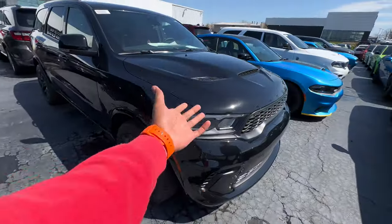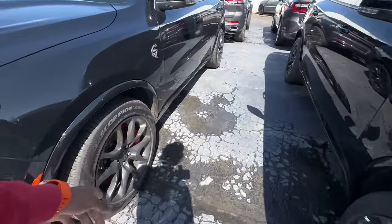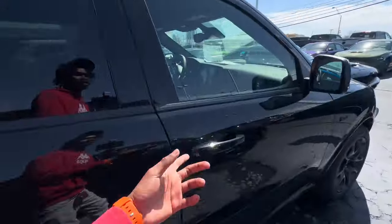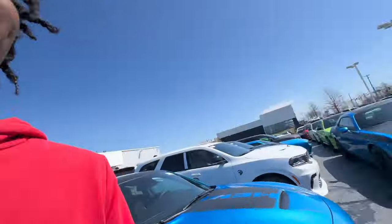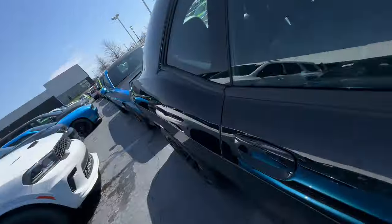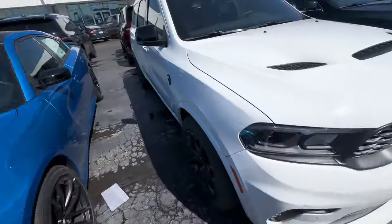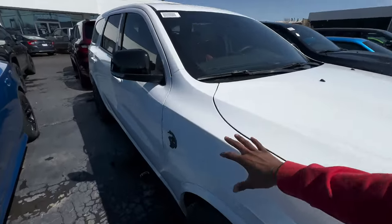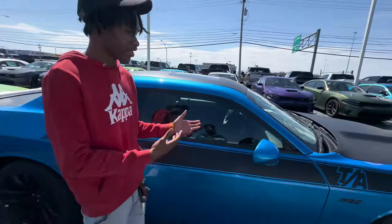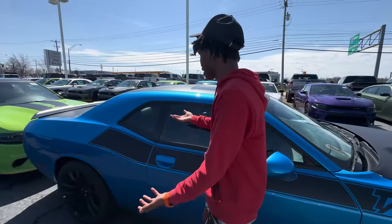Two more Durangos — we got a 392 and a Hellcat side by side. They look real similar but the Hellcat is the big boy, the faster one. We got a 1320 Daytona in here. When I tell y'all they got every last quality here — the 1320 is automatic. We got a B5 Daytona, a TA 392. They got most cats too.